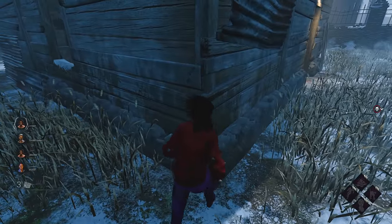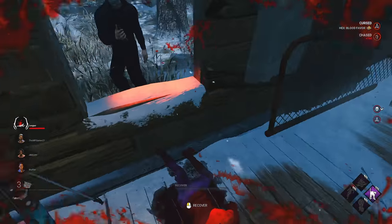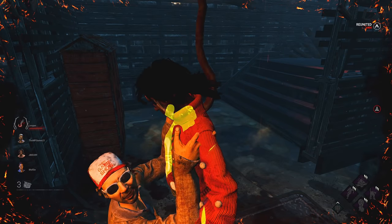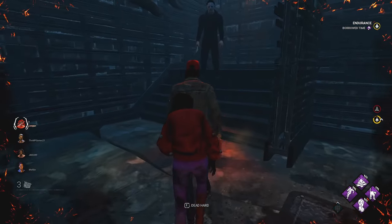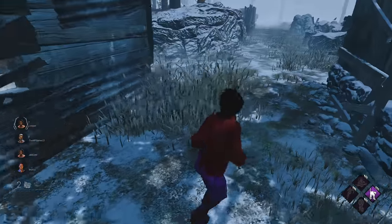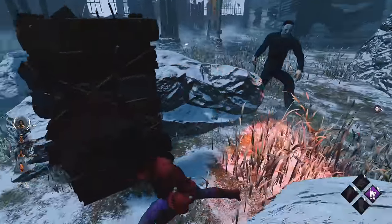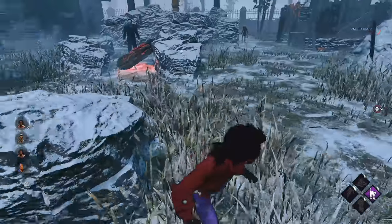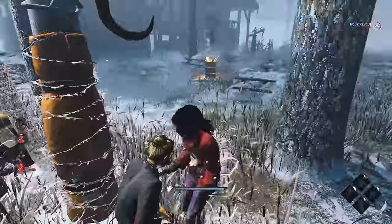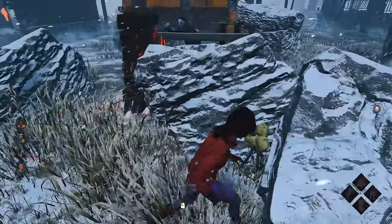He did get stuck in the corner there. I got stuck on the window ledge — that little bit of wall that stuck out by the window, I got stuck on it. I didn't want to vault that, I was just trying to hug the shack. He's got BT as well — that's big. And I tanked the tier 3 hit. He's 99'd — big stun. We can go to the main building now, get a bit of distance. Quick save. Hopefully one of my teammates goes to save that person, we can just delay him here.